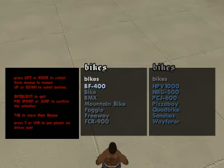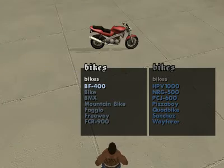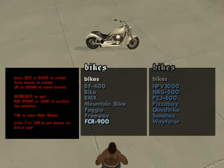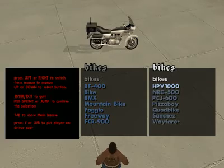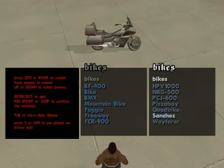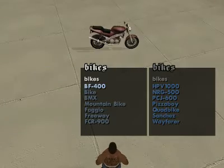There are symbols you can use to get bikes. You can get the Faggio, the Freeway, the FCR 900, the Hatch, the police bike, the Energy, the PCJ 600, the pizza boy, quad bike, and others. Today we are just going to showcase what we have - we're just gonna enter into the bikes.